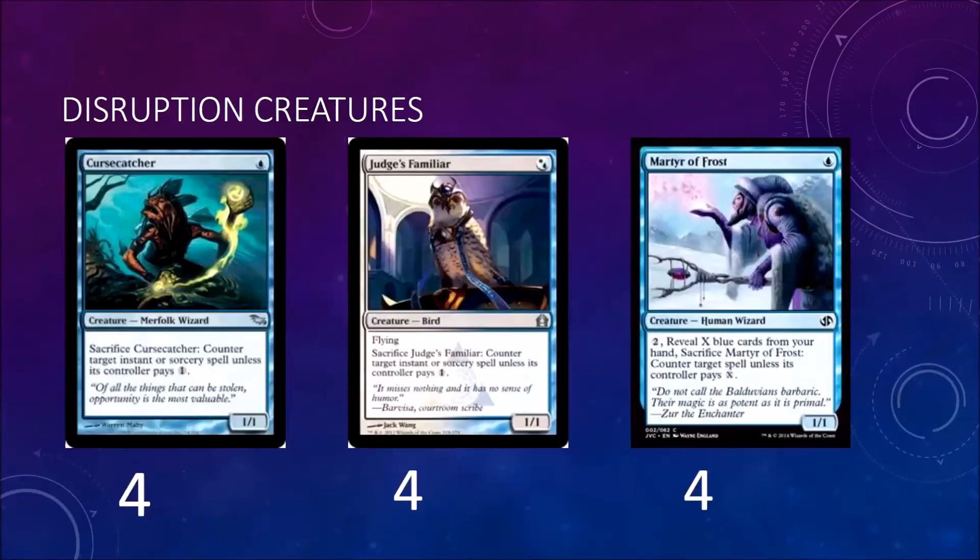Here are our disruption creatures: we have four Cursecatcher, four Judge's Familiar, and four Martyr of Frost. You really just want to interact with your opponent and make their spells cost more while beating them down. Cursecatcher and Judge's Familiar do the same thing, except one flies and one does not.